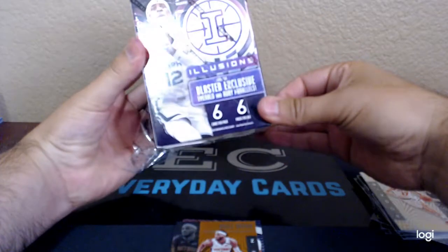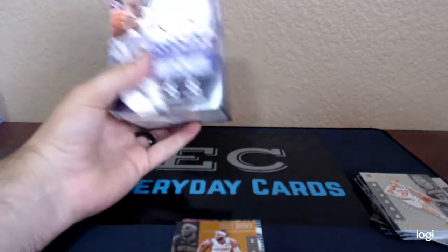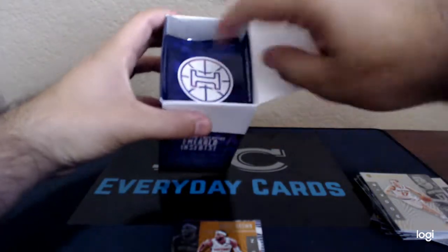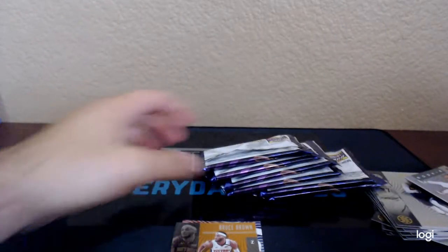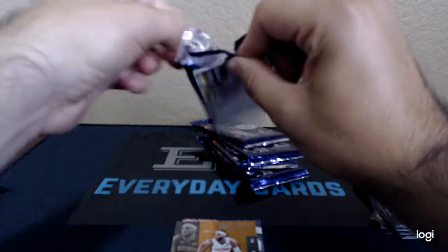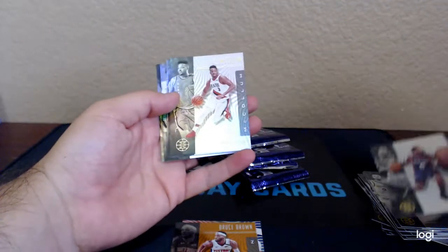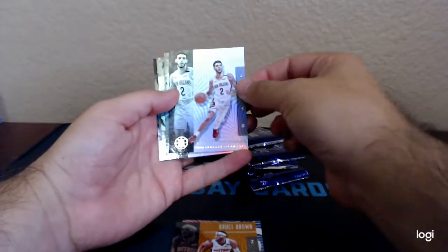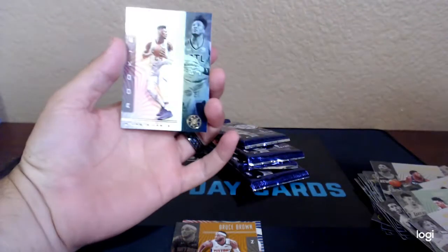Look for blaster-exclusive emerald and ruby parallels. All right, let's just start from the top. For being just a retail product, cards are pretty clean. Alfred Payton, C.J. McCollum, Lonzo Ball, Danny Green, Markelle Fultz, and the rookie Bruno Fernando.